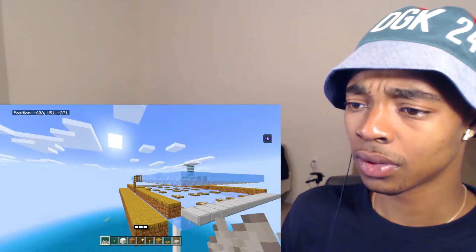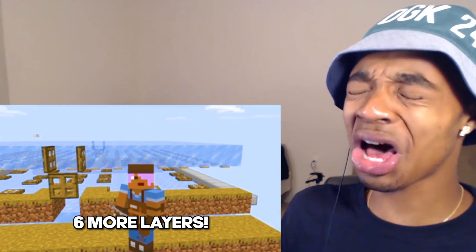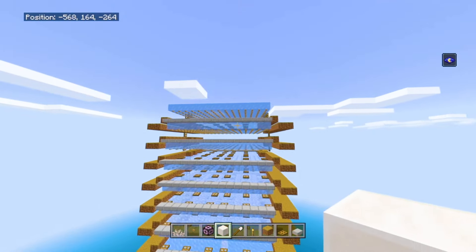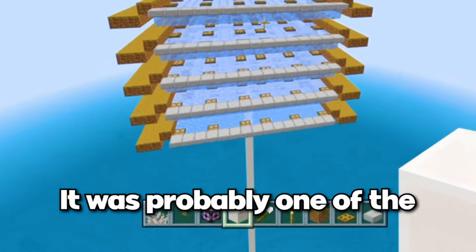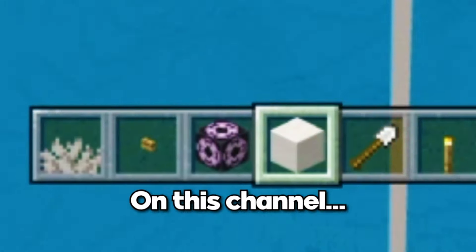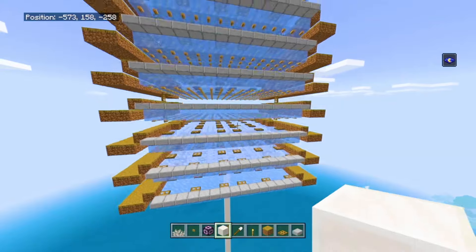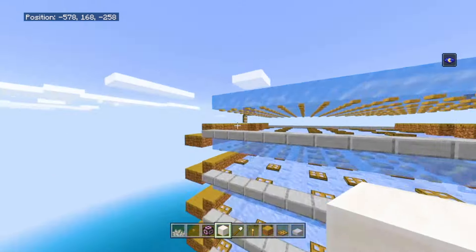See this layer we did here — the trapdoors, the buttons, the path blocks, everything? You're gonna need to build six more layers just like this one. Yeah, six. Good luck. I'm finally done building all of the layers — this took a really long time, probably one of the hardest things I've done on this channel. You should have seven platforms in total: one, two, three, four, five, six, seven, plus the roof on top with the buttons and everything.